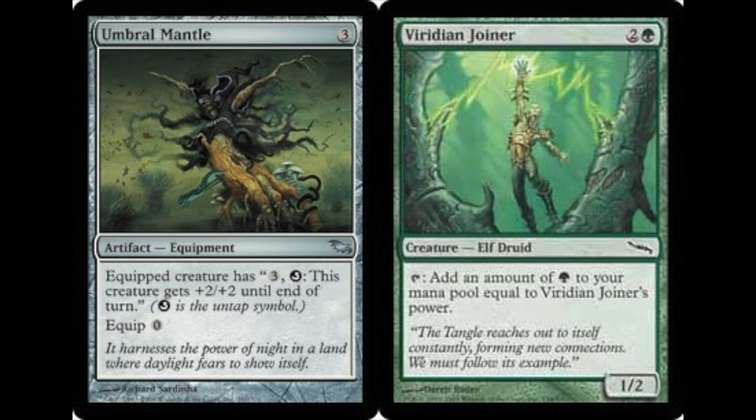Today we're going to talk about the top 5 cheapest combos in Modern — cheap not in terms of mana cost but in terms of money — that do not see play. We have Umbra Mantle, which is very good for combos because anytime you can untap something, that's going to be a powerful mechanic.